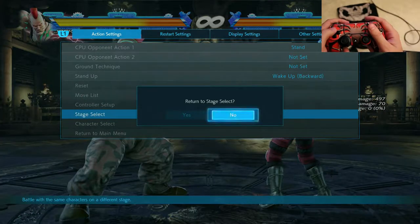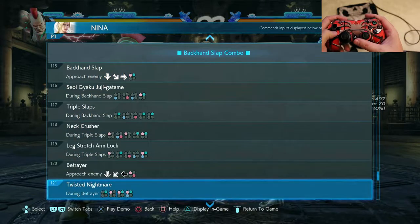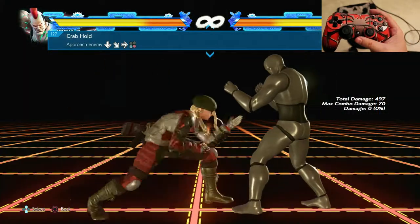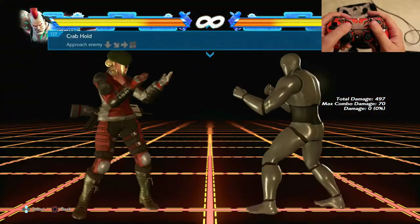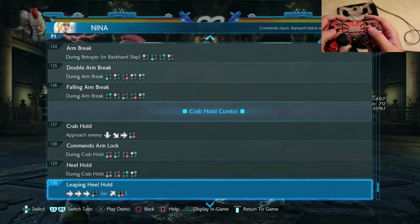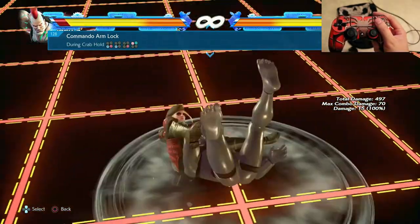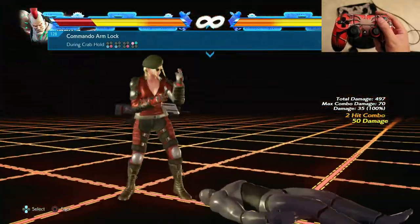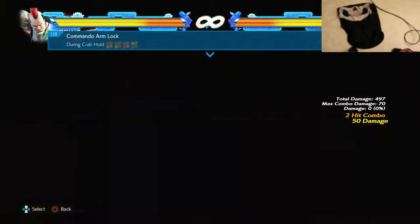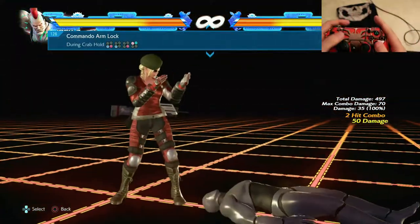Let's look at the move list. For example, this one — the Crab Hold. That's the one I showed you with the Backhand Clap that she has had since Tekken 2. Let's practice this one to show you it's not that hard.